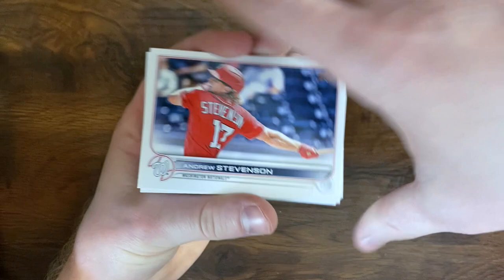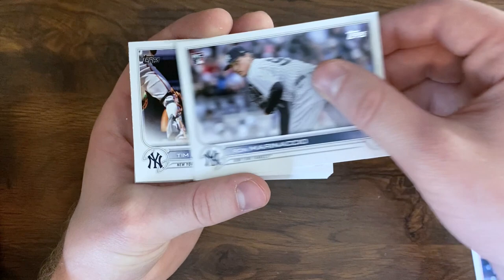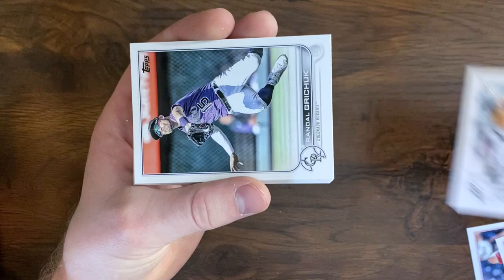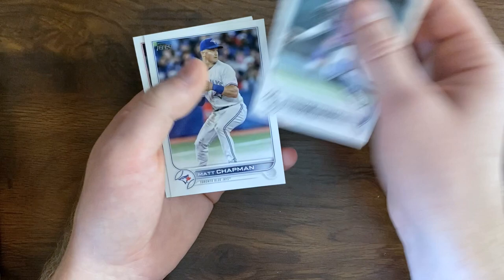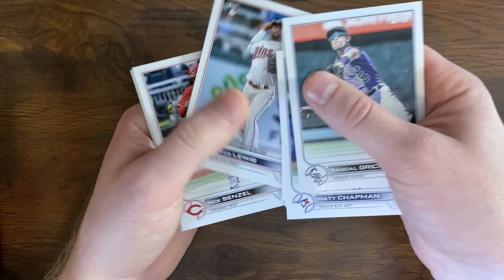Rookie combos, another rookie combos, Deser Kuloff, Cherry, Tim Lacastro, Josh Harrison, rookie combo, and back to the vertical cards — Randall Gritchick, Matt Chapman, 100 career home run Soto, Owen Miller, Taylor Walls, Royce Lewis debut, Nick Senzel, Pujols, Miranda debut, and an Adam Haseley.